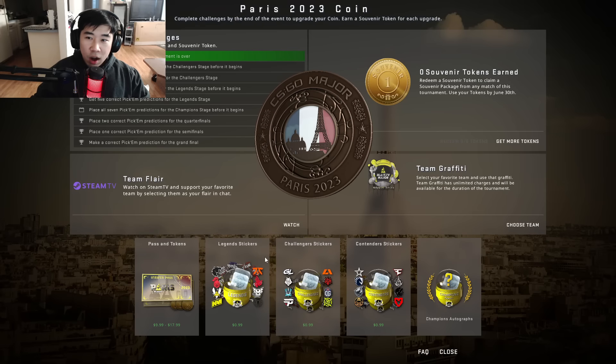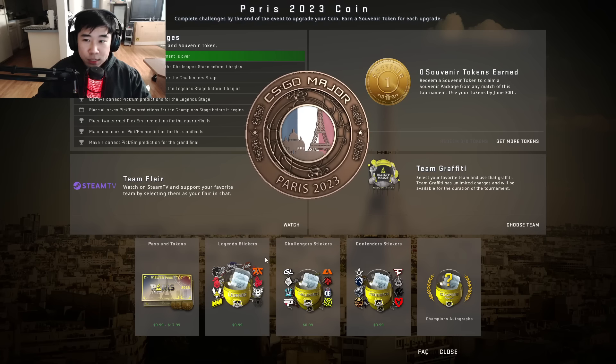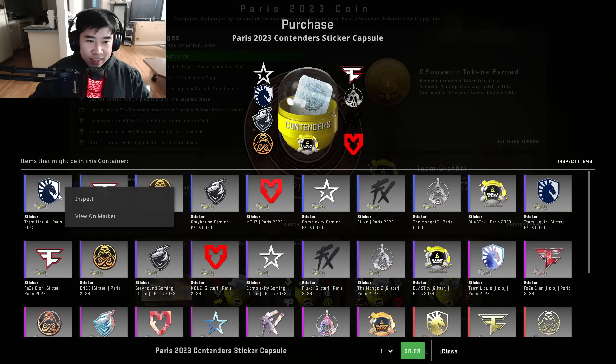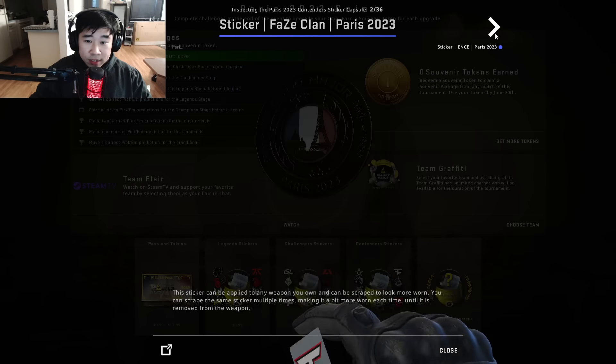What's up guys, it's Nard here and the Blast Major pair of stickers are finally here. Joining me today are two of my friends who are experts in stickers — Clieger and Saga. Let's take a look at the stickers. First we're gonna go with Contenders — give me your first initial thoughts on these stickers.